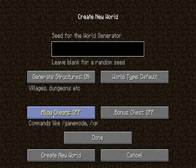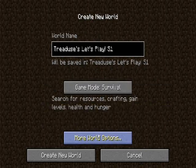Allow cheats, just in case I get stuck in a block or something and I can't get out without teleporting, or some weird glitch that would result in the world getting destroyed. No bonus chest, I'm going to keep it more vanilla. For a seed, let's try our name - let's be narcissistic and just try our name and see what comes out. Alright, Trade's let's play Season One is about to begin!